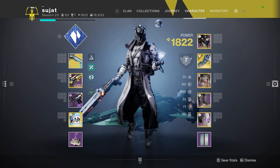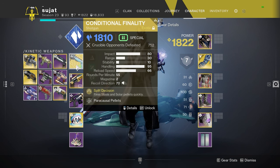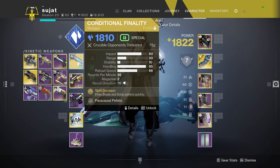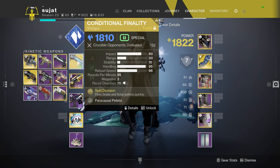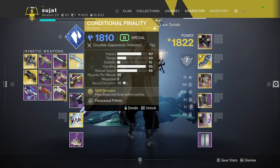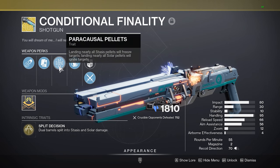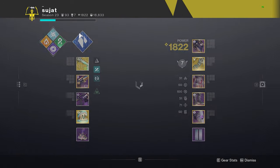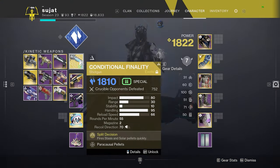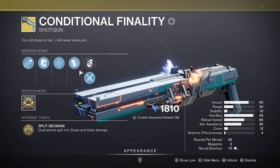If we want to start talking about the weapon loadout, this is where I'm going to argue for Conditional Finality. You're going to say, of course I'd use Conditional Finality — it's the best gun in the game. But let's talk about why it's a special snowflake when it comes to Stasis. If you hit every single pellet — it's a stasis pellet — it's going to freeze that target and shatter it. And with Ice Flare Bolts, this enables you to potentially get triple kills, if not more, with a single shotgun kill.